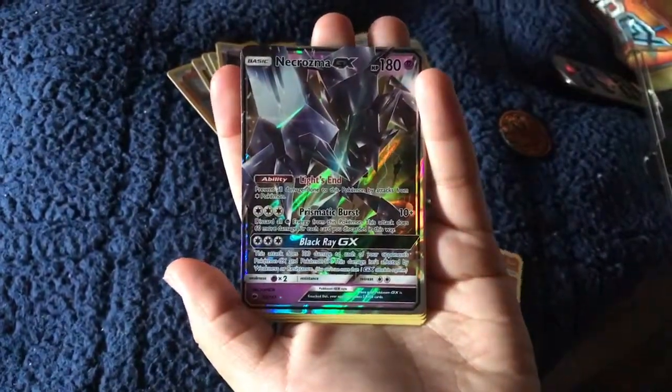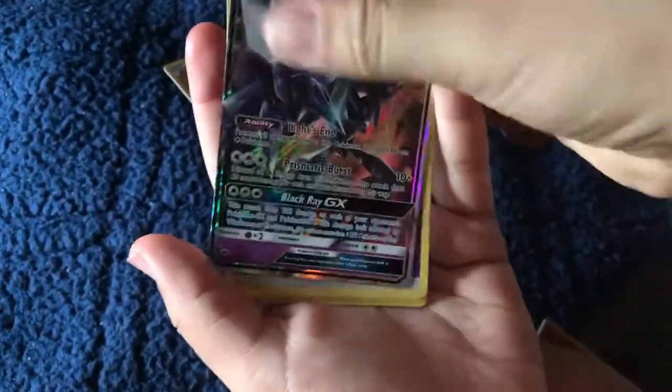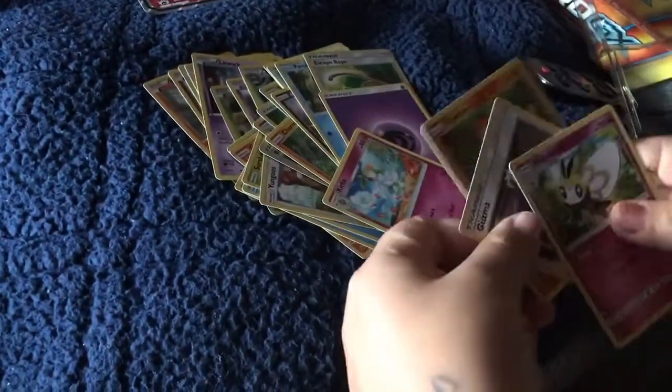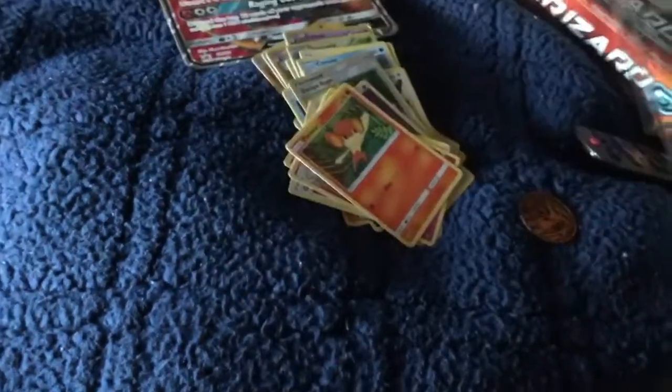Oh there we go, it's a nice card! I don't know what it is — it looks like a bunch of rocks together. It's a Necrozma. It doesn't have any bad words. Oh it's bad! Now it's your turn, now you hold them.